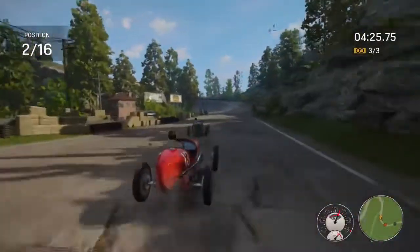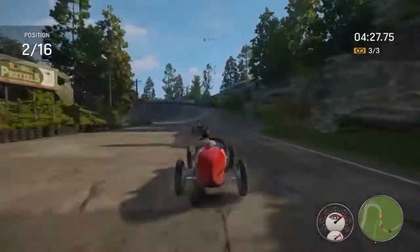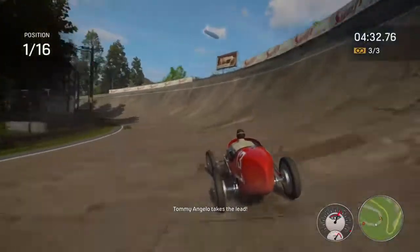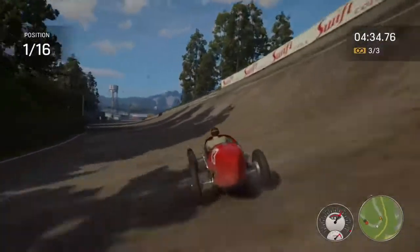Once you're on the straight, go as fast as you can. Coming up to the next bend, instead of slowing down you want to go as fast as you can up the slope - just make sure you don't hit the top because that will spin you out.